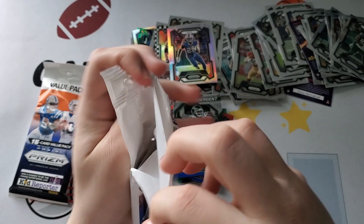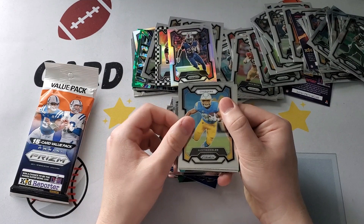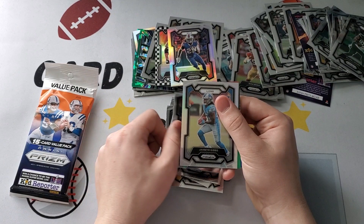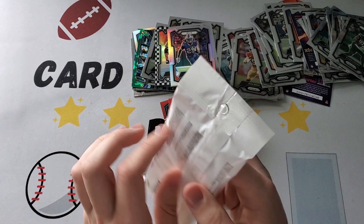All right, so the next pack. J.K. Dobbins, Tyler Smith, Shaquem Griffin, Austin Ekeler, Haason Reddick, Zion Okonkwo — I've never heard of him, but he's good — Garrett Wilson, Michael Wilson, Jahmyr Gibbs, Aaron Counsel. C.J. Stroud prismatic! Nice one. Mike Williams, Jalen Hurts, Jordan Poyer, Red White and Blue Jalen Hurts, fireworks. So we have one more pack.